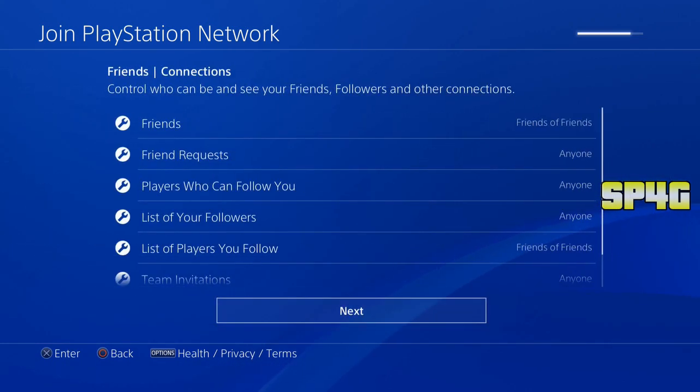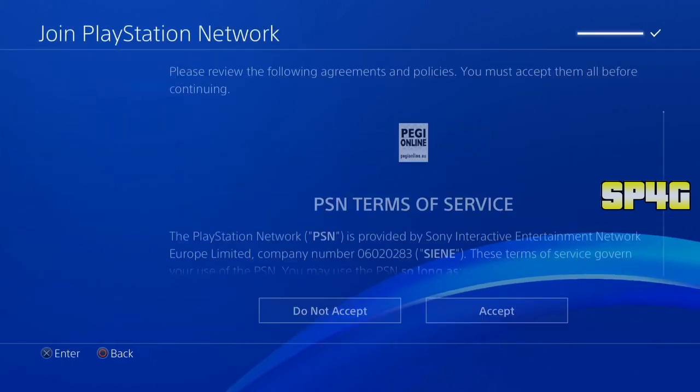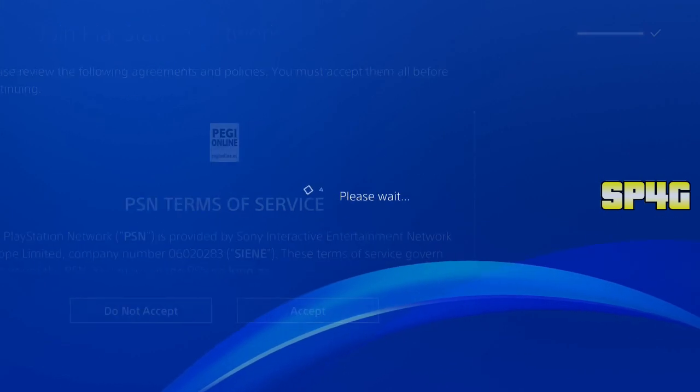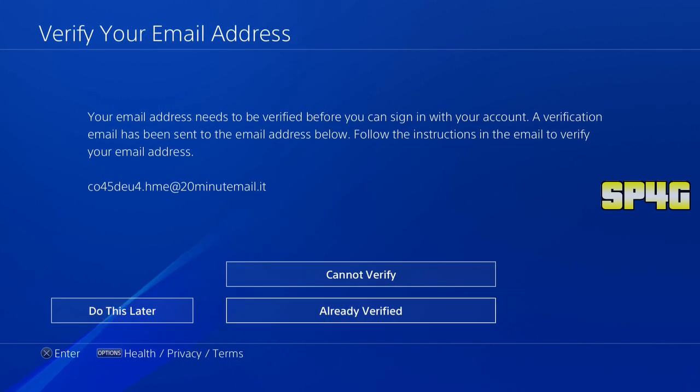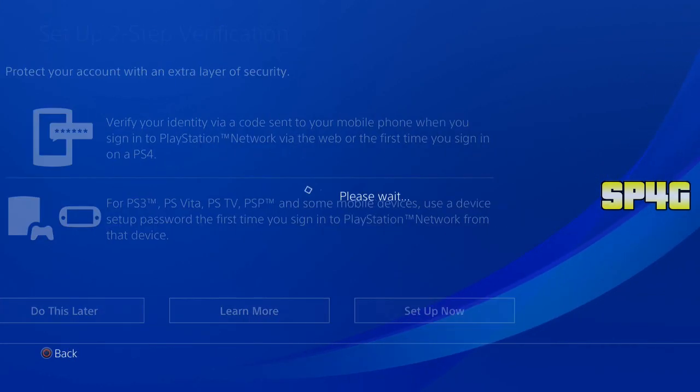Simply just keep accepting everything that comes up until you actually arrive inside of the account. Before you actually go into the account, it will ask you to verify your email - the email you put into the account. Make sure it's an email that you have access to. Once I click next, the last option was verify your email. So I went ahead, went on my computer, logged into the email, and confirmed it. Once you confirm it, simply go ahead and click on already verified. Then PlayStation will verify. Click on next, then click on do this later. Make sure you just click on do this later - don't waste your time setting the whole account up.